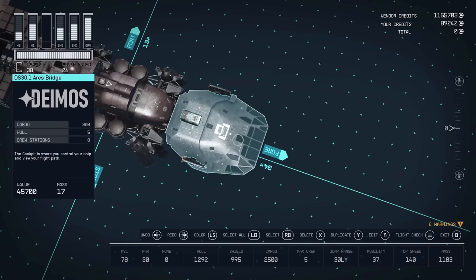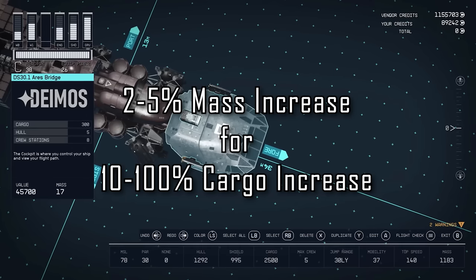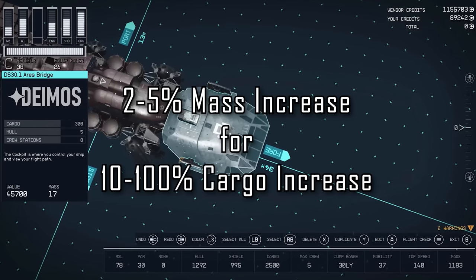We also get a look at the HMS Platypus in the builder, and you'll notice we can install bridges as an alternative to conventional cockpits. Anyone looking for a larger ship for more crewmates will want one of these, and it comes with a significantly larger cargo bonus. I think this is an incredibly efficient purchase just for cargo alone — the mass contribution is only 17, which is barely a 5% mass increase on smaller ships and under 2% on larger ones, while the cargo increase could range from 10% to 100%. Always pay top dollar for cockpits.